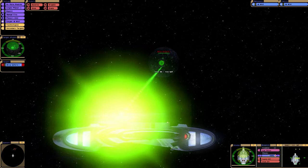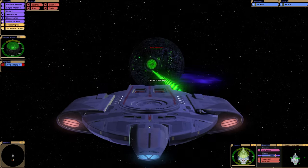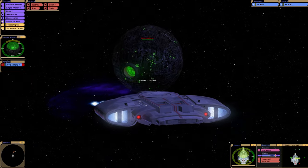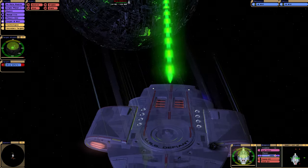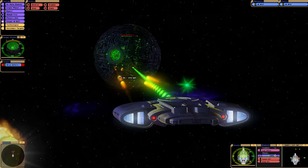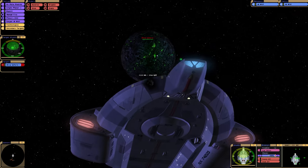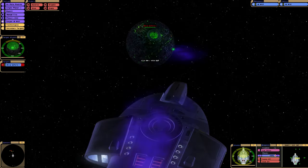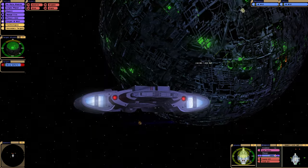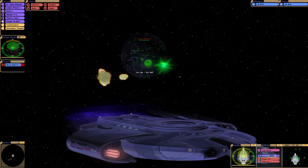Oh yeah, I'm fighting a Borg Sphere. Don't get distracted. So we can fire four photons in the aft. This model looks a lot better than the stock Kobayashi Maru one, as you can see. I don't think we can fire quite as many quantum torpedoes as we can in the Kobayashi Maru version. I get the feeling the Kobayashi Maru version was a little overpowered in some areas.